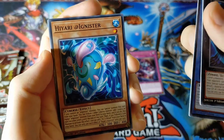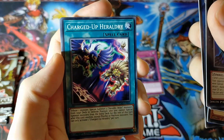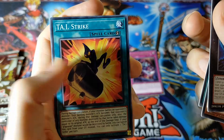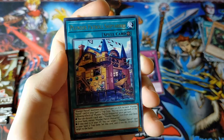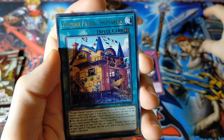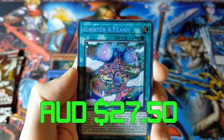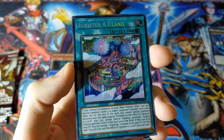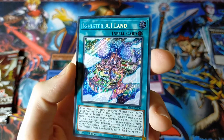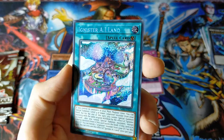Megalith Belfor, Hiyari at Ignister, Gravity Controller, Charged Up Heraldry, TIE Strike — I'm just gonna go with that. Mutually Assured Destruction. Plunder Patrol Ship Yard — and yes, it's Yard. Very cool, I like that. And Ignister A Island. Ooh, that is really cool. That is a Secret Rare, and I may be mistaken, but I think that's one of the more expensive ones too. So that is a very good pull today.